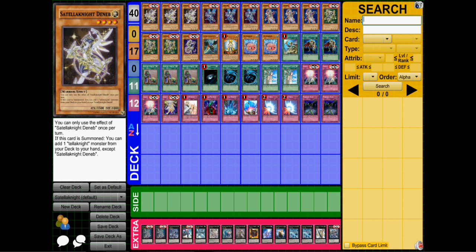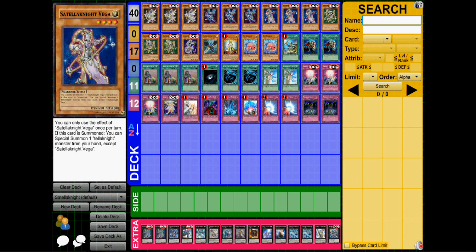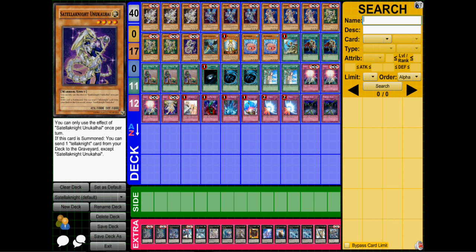So let's go ahead and get started. First we have three Satellarknight Deneb, three Altair, three Vega, three Sham, and one Unakali — I don't know why they named it that, but okay. Each of these monsters gets effects when they are summoned.